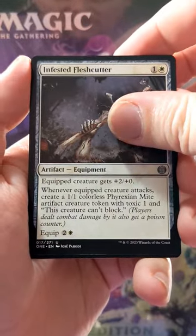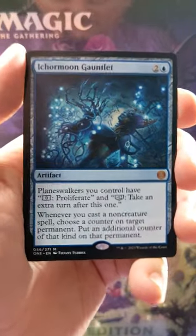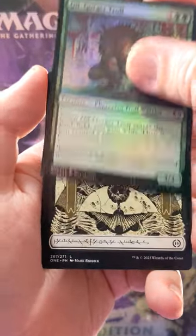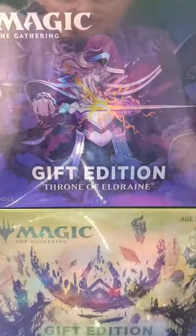We got Infested Flushcutter. We got an Eichronomar Gauntlet — this is a fun little card, a little planeswalker proliferate thing, very cool. We got an Oil Gorger Troll foil, and we did get a nice Phyrexian Planes — that's pretty nice — and Phyrexian Might. Thanks for watching!